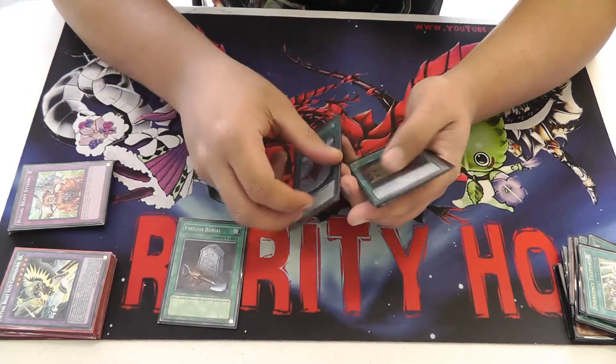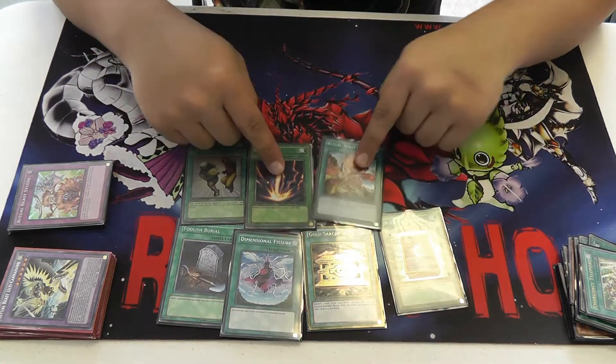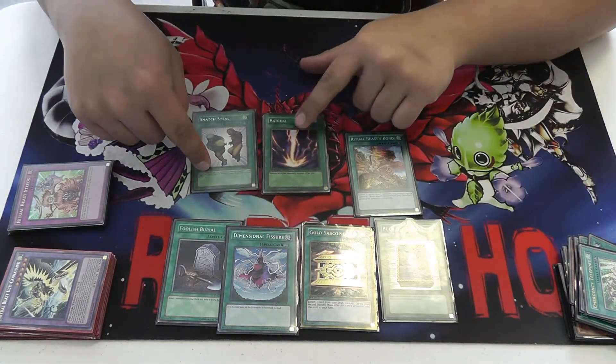Then a bunch of one-offs: Foolish Burial, D-Fissure, Gold Sarcophagus, Book of Moon, Snatch Steal, Raigeki, and one Bond. All these cards are just power cards.